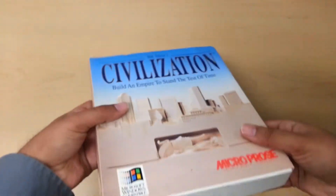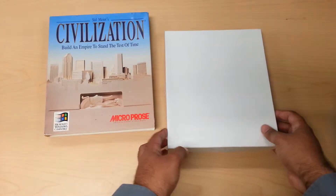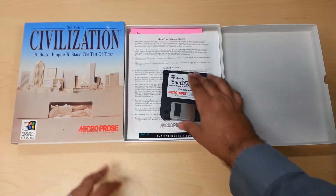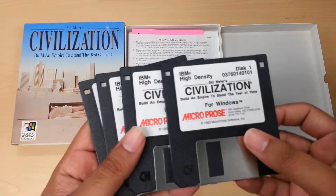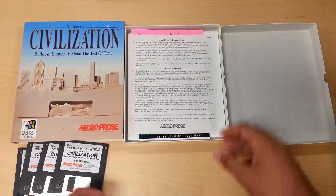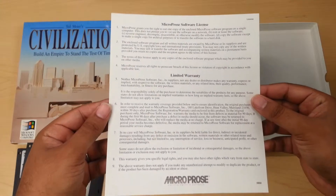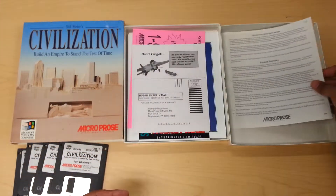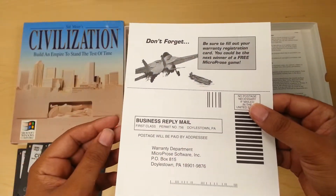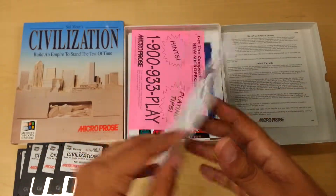There's nothing on top or the bottom because this is just the slipcover, so we take it off and go ahead and open the box. First thing we get are four discs. Then we get the warranty information — just a reminder to send in the warranty information, fill it out and send it in. I wonder if anyone ever filled these out and sent them in.